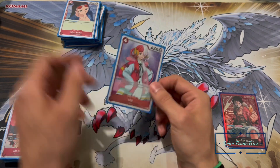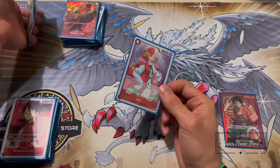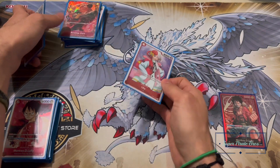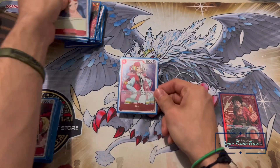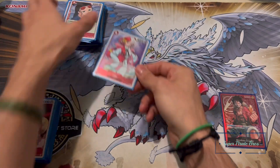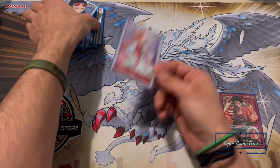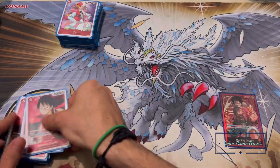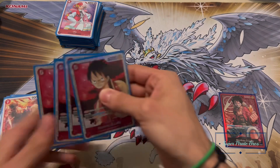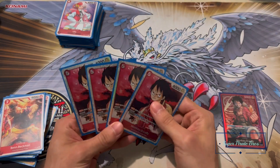Next up I've got one Uta. Simple — on play, add a red character in your trash with three cost or less to your hand. I always choose the rushing Zoro: he rushes, attacks, probably dies the next turn, and then Uta picks him up so you can use him again. Not bad at all — she can even pick up the blockers and the searching Nami. One of hers is fine.